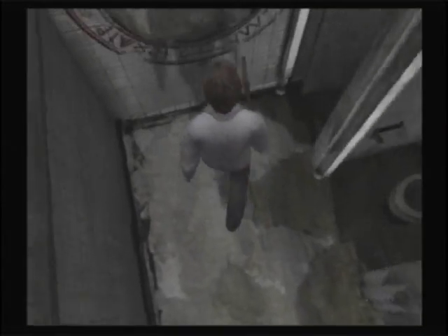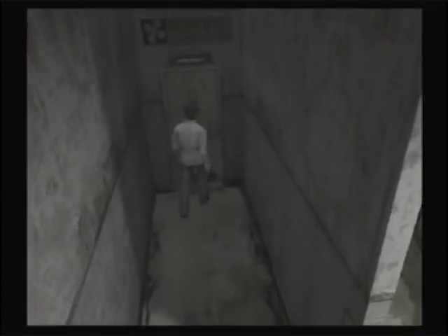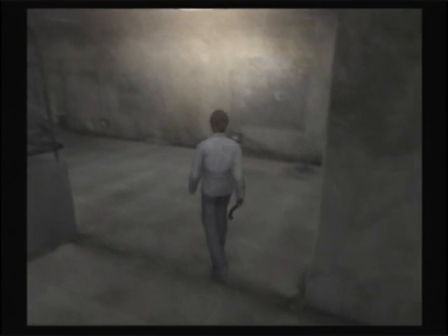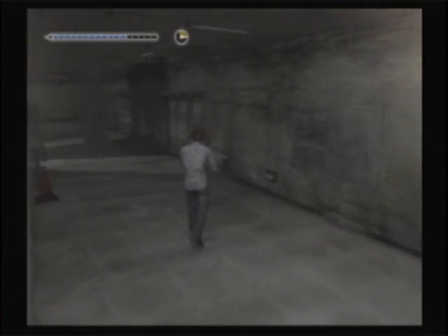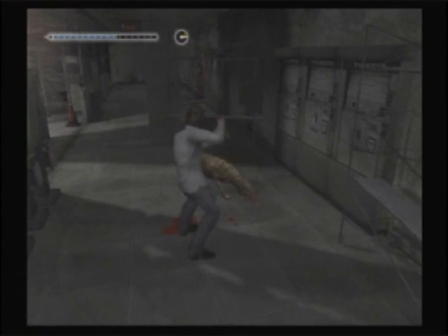I guess we should go check on Cynthia. There's a severe lack of Cynthia, but there's a hole in here. We'll come back to that later — a little more exploration to do first. So we've lost one Cynthia. You can actually move around in your ready stance and even hold a charge, which is kind of nice. It wasn't quite as close as I thought.